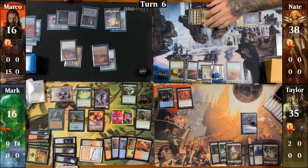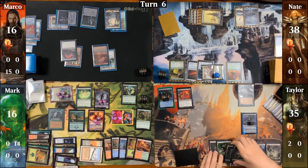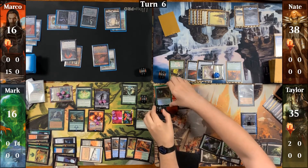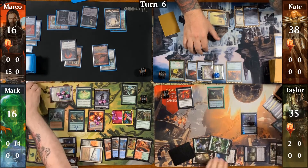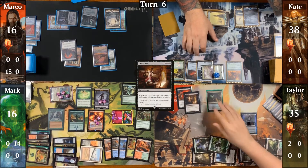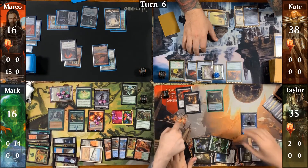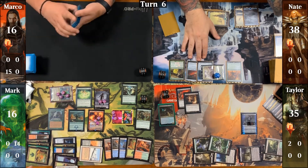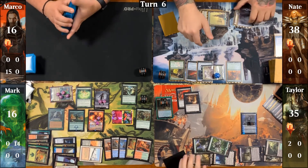Taylor takes one in his upkeep, downticks Liliana to bring back Spore Frog, and then casts his commander Maren. He sacrifices the Spore Frog to Phyrexian Tower and triggers Maren to gain an experience counter, then casts Grave Pact. At the end of his second main phase, Mark casts a Beast Within to destroy Maren. With Maren gone her trigger doesn't bring back Spore Frog, and recognizing that Mark more than has the game, the rest of the table scoops.